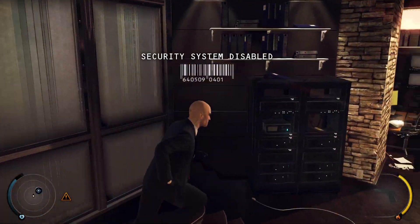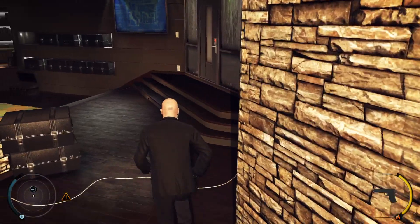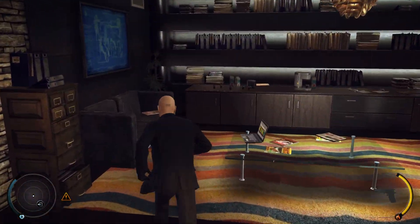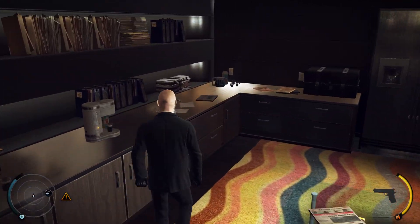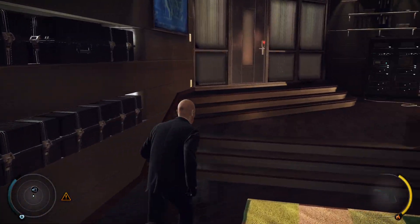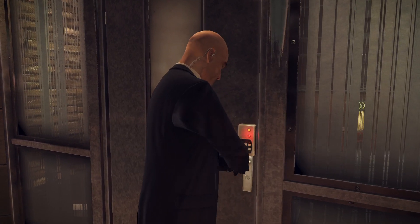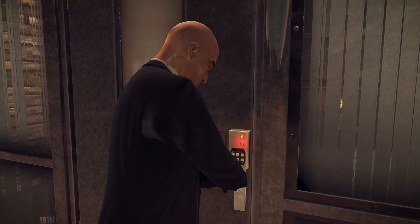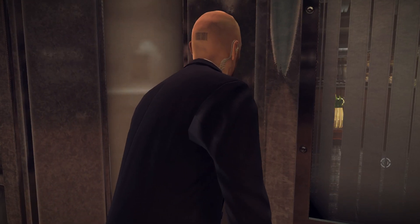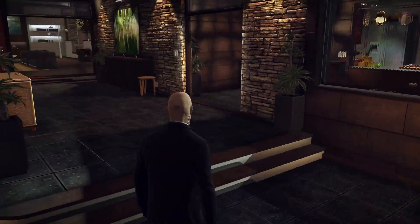Look for a disguise. Throughout the game you will find evidence. Removing the evidence will award you rating points and instinct. Beyond this door, the rating system will be turned on. It will monitor your playstyle and reward your progress. You can see it in the top left corner. How you handle your assignment is entirely up to you. Good luck.